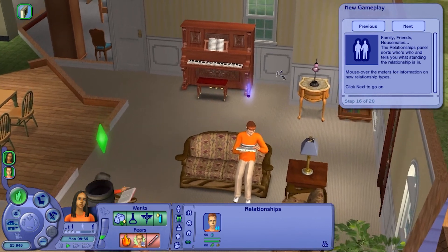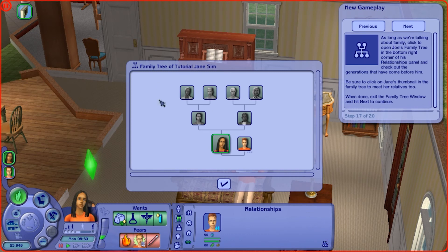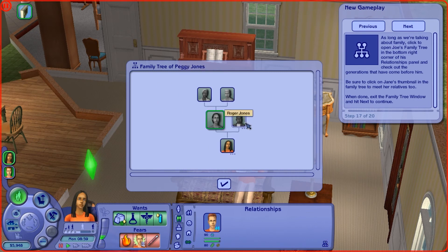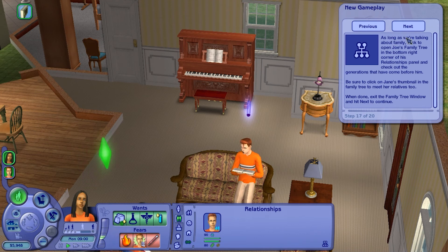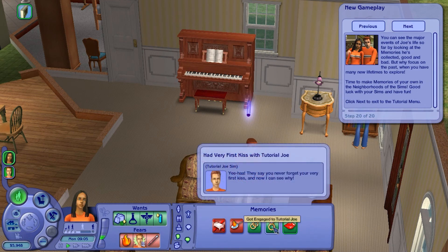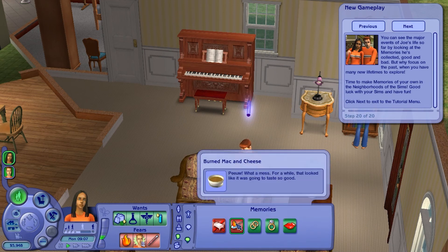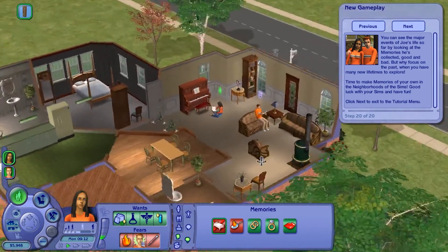The relationship panel sorts out who's who and the state of each relationship. You can sort by family only, friends only, household only, or all — it's set to all by default. You can also check the genealogy in the family tree. We have Peggy Jones and Roger Jones, and we can see the grandparents, including Bob and Betty Newby. These are all fake sims — none of these are canon. Jane remembers having her first kiss, getting engaged, getting married, burning mac and cheese, and passing out.